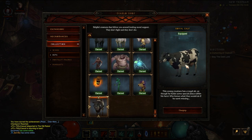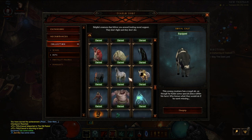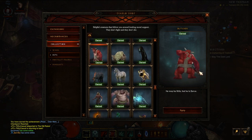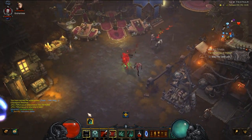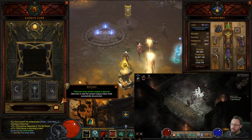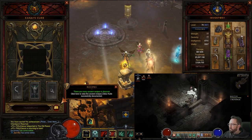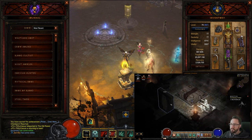This guide will show you how to get the Royal Calf pet that you can see on screen, the Butcher pet if you haven't got that one already, and both the portrait frame and how to complete all of the achievements. As you can see I've just finished mine — I'll pop some footage of the stuff we're going to talk about on screen so hopefully you can follow along.